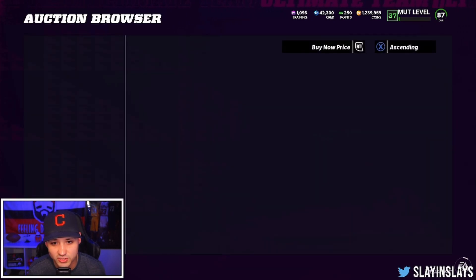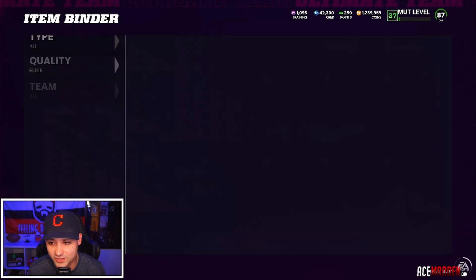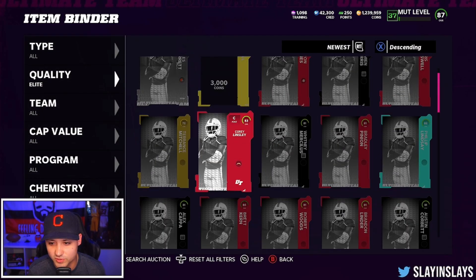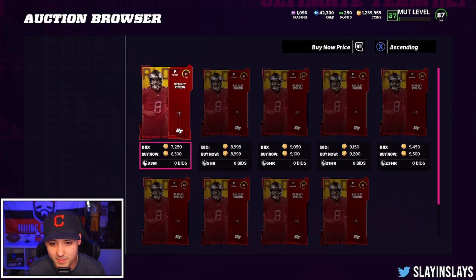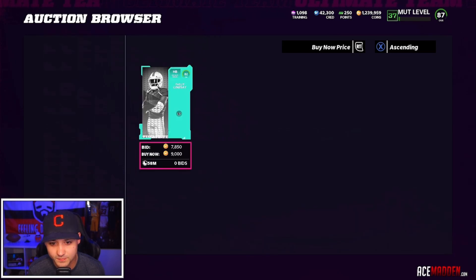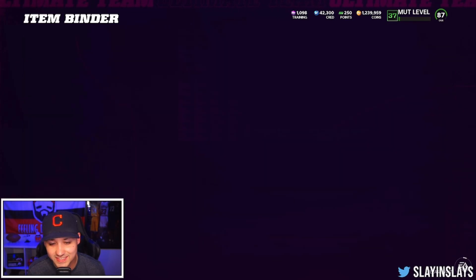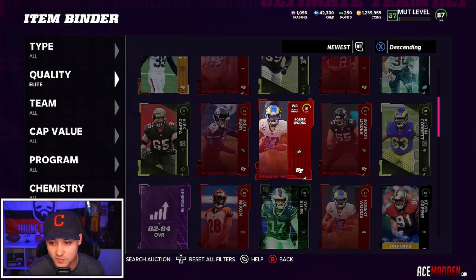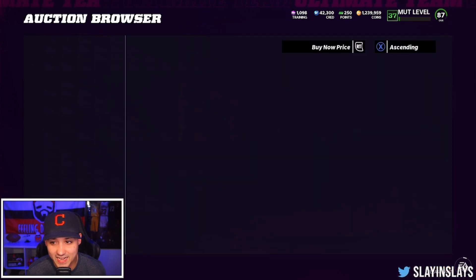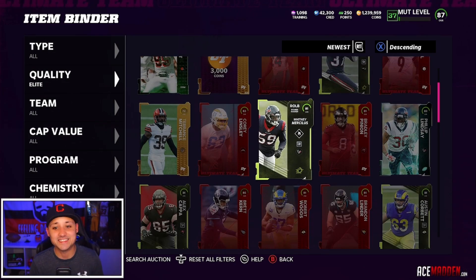The 82 Byron Jones — 10,000 coins. Damien Harris — 8,000. 12,000 for Boswell. Corey Linsley — actually 20,000, that other one was a lowball. Bradley Pinion — nope, he had a little bit of value from the Bucks theme team but not today. The promo card — 9,000 for an 82, the market is down right now. Brandon Linder — 7,500. Robert Woods — 9,000. Boys, I don't even think we made 100,000 coins back. Brett Kern 85 — 30,000. So yeah, massive L, massive massive L.